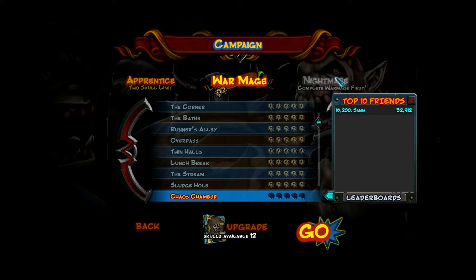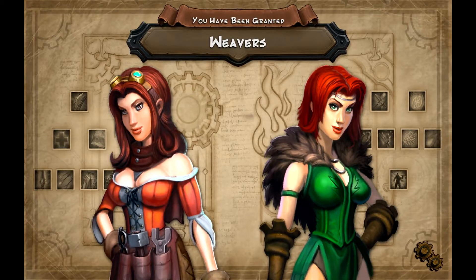Hello everyone, Sea Lion. I'm bringing you some more Orcs Must Die today. We have Chaos Chamber, so let's go ahead and load that one up. We've unlocked Weavers. These are a fun little thing — they're basically passive effects that add to your trap power, your spell damage, your attack damage, and they make your guardians stronger. They're very useful things and you really want to get using them every level.